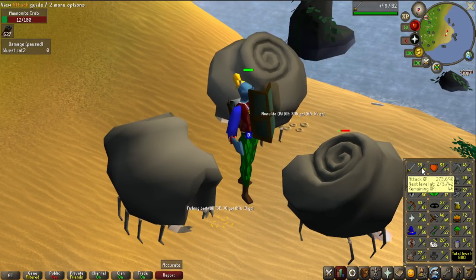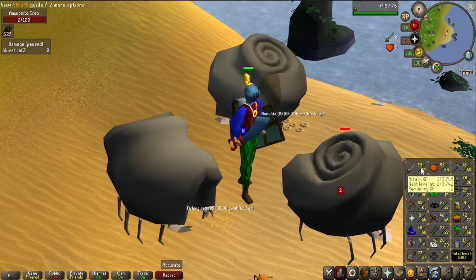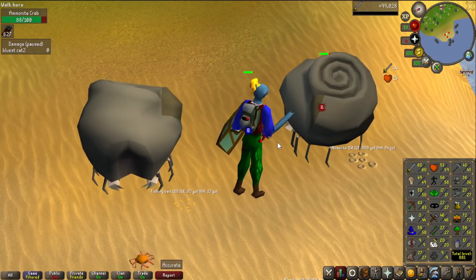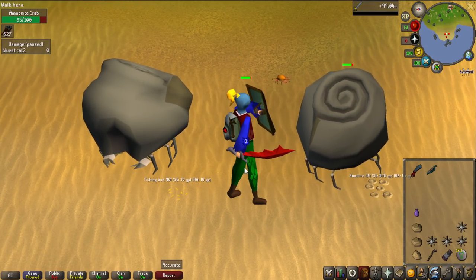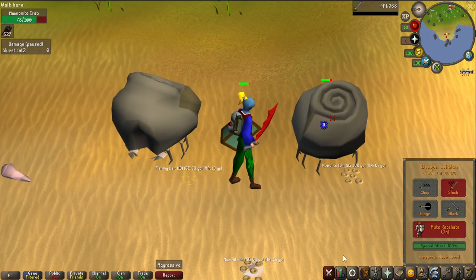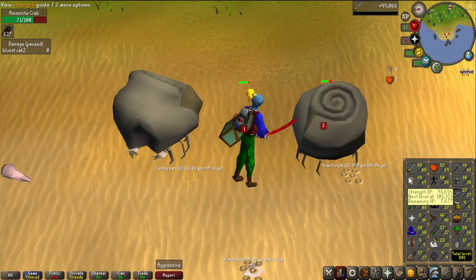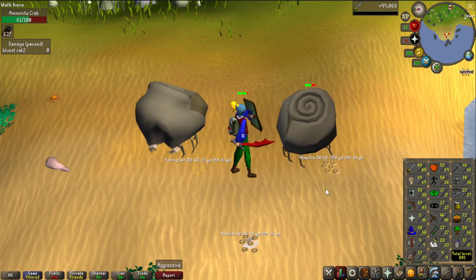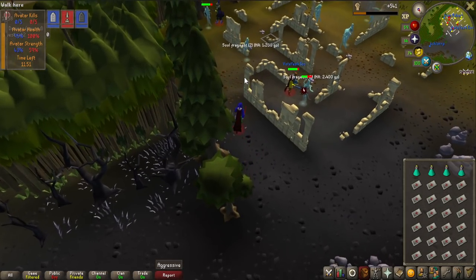The samurac rune scimitar has been nice for fashion scape but the DPS is not that good. Let's get that 60 attack — make not only the handle red on the weapon but the entire thing. After that I'm going to train strength probably all the way to 60, maybe 55, and then I can use the dragon scimitar to get all the way to 70 defense.